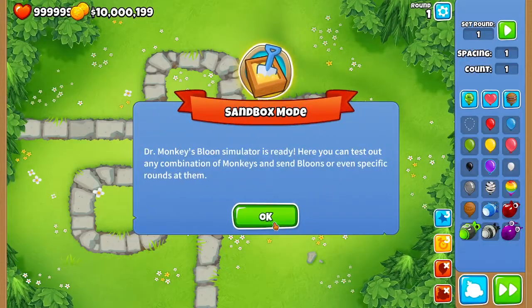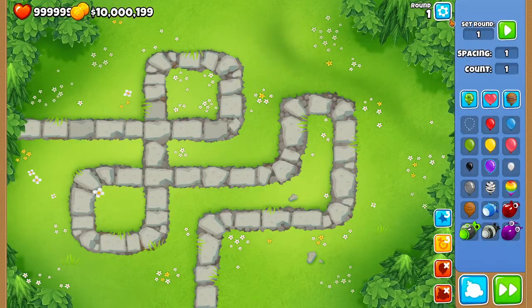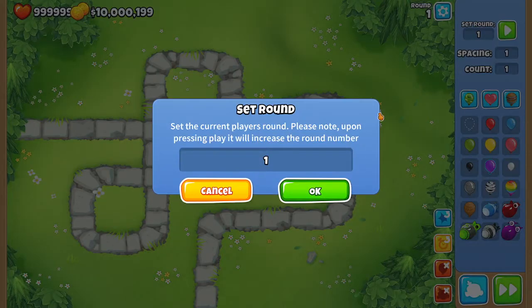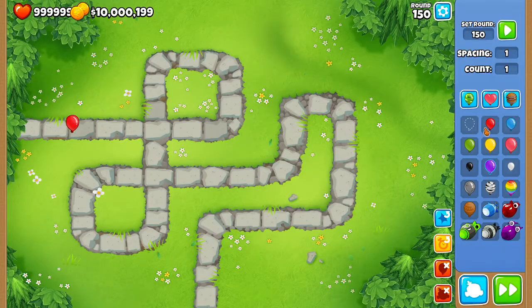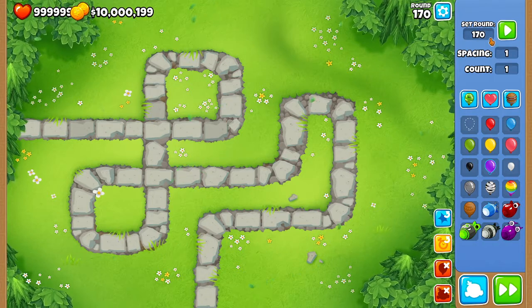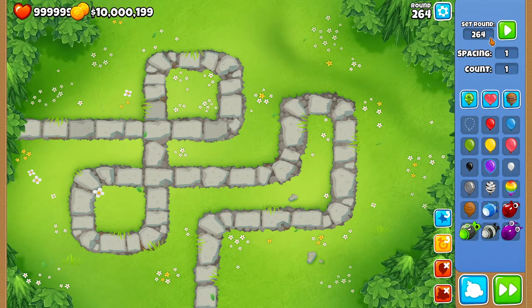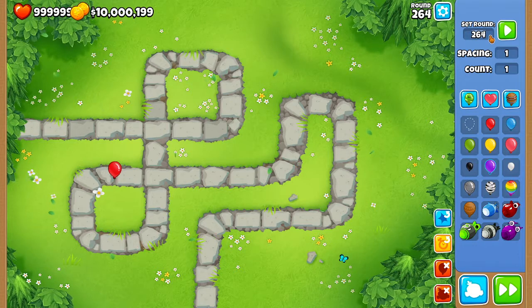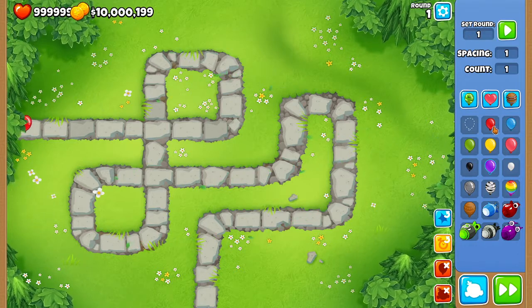I'm going to go into Easy and Sandbox. If you don't know how this works, basically on round 1 you have a red balloon, and this is how slow a red balloon is on round 1. But if we change the round to something like round 150, the balloon gets faster. And then if we go to the highest round I've gone to, 264, this is how fast a red balloon is.